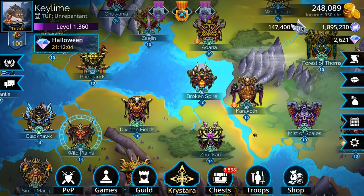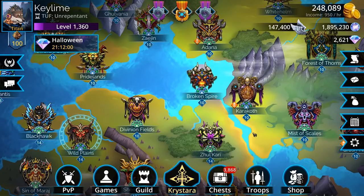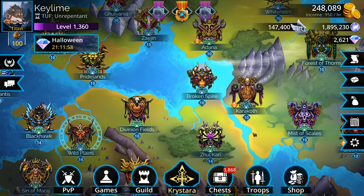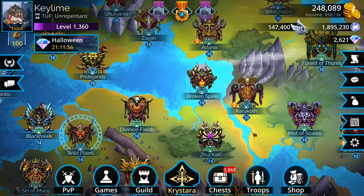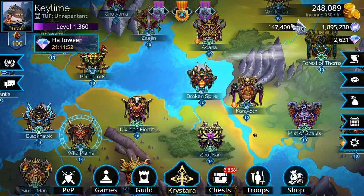We got new mythics, we got super busted weapons and troops this week, stuff's going crazy in this game. I don't know what's going on, but let's jump on in and I'll explain what the world looks like this week.